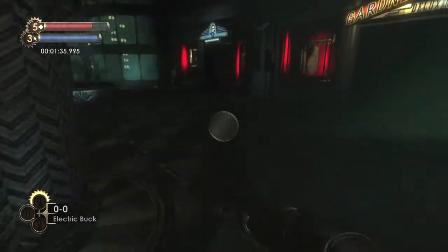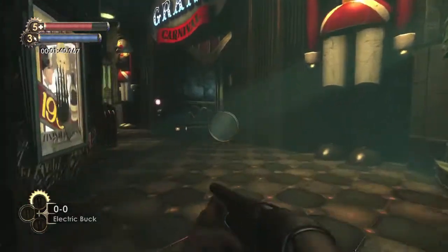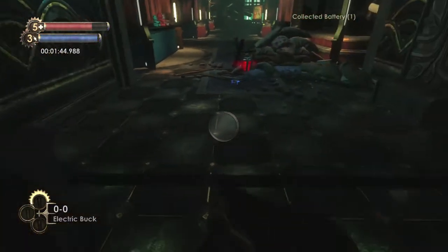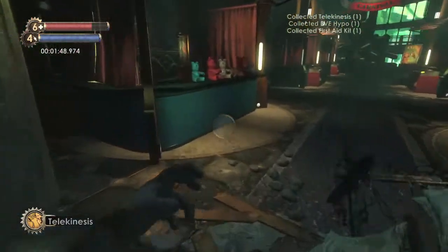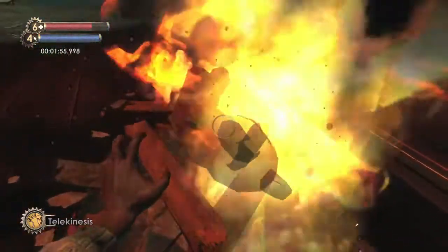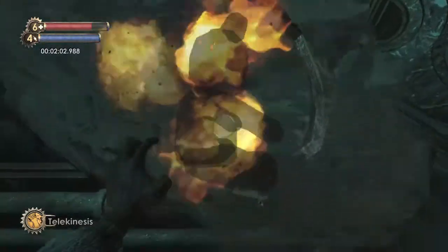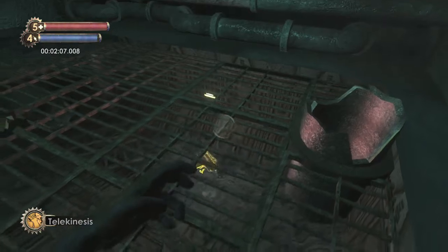Head to the right side and then head to the back carnival area, which is going to be behind this wall — labeled Grand Carnival. Make sure you open up this supply chest and grab the Eve Hypno, telekinesis, and the first aid kit. Use telekinesis to grab a teddy bear, light it on fire, cook it until it's smoking, then bring it over and use it to melt the ice by holding it up to it. Drop the teddy bear using the X button into the little hole.